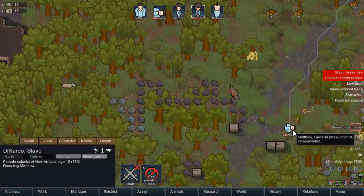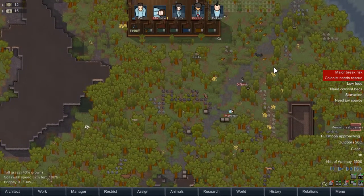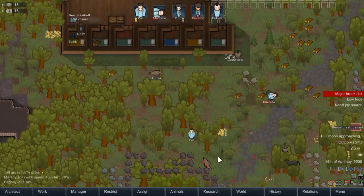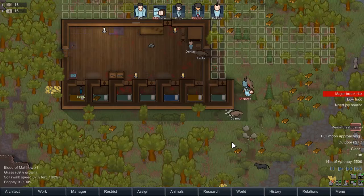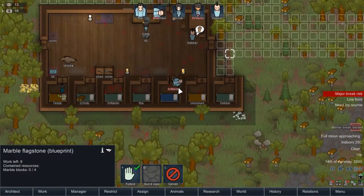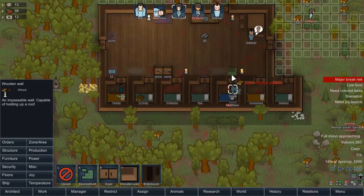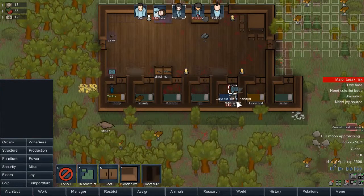So far, most of our casualties and injuries have come from the local wildlife rather than any raiders, which sets the tone pretty nicely for this series — as in, we are all going to die. Ten minutes to Matthew. Have someone ready with a piece of wall to go in and seal it. We'll seal him in for the night, and then once that's done, we'll be good.